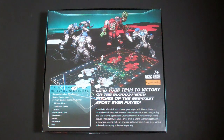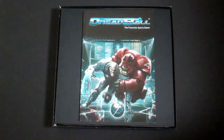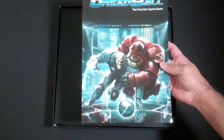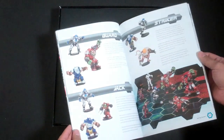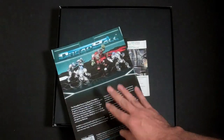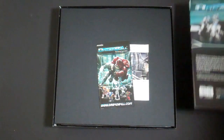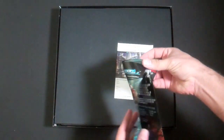Let's open the box and take a look. First thing you're going to get is your big fancy 80-page rulebook right here. It's full color, soft bound, and has all the rules for everything that you need to play the game. We'll go into this in a little more detail in a bit. You also have your little stickers and catalogs in here.